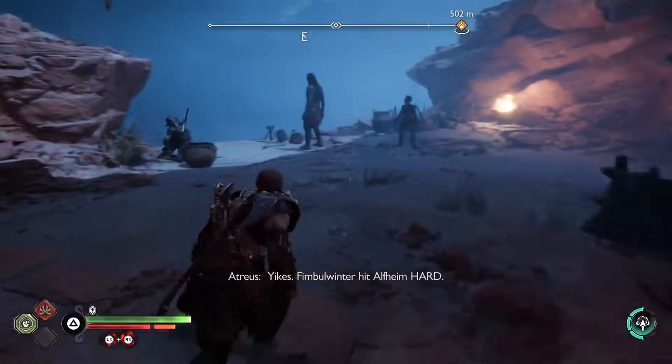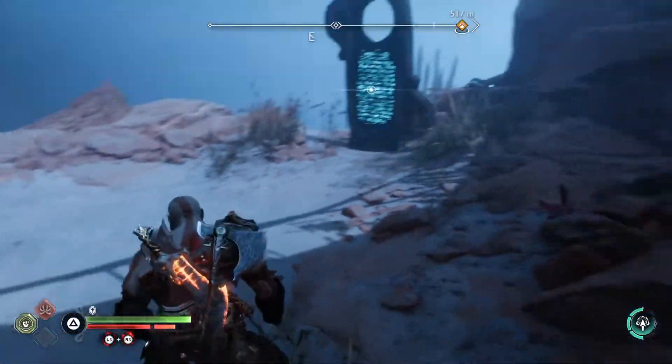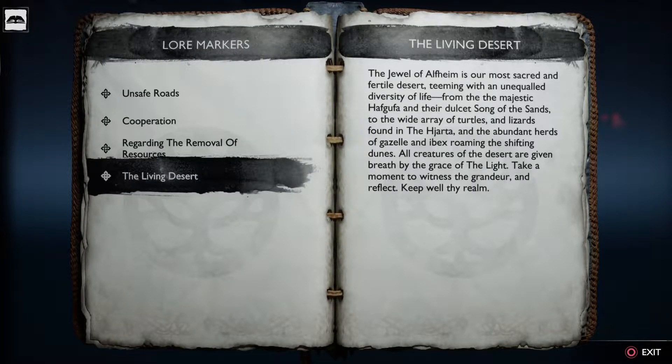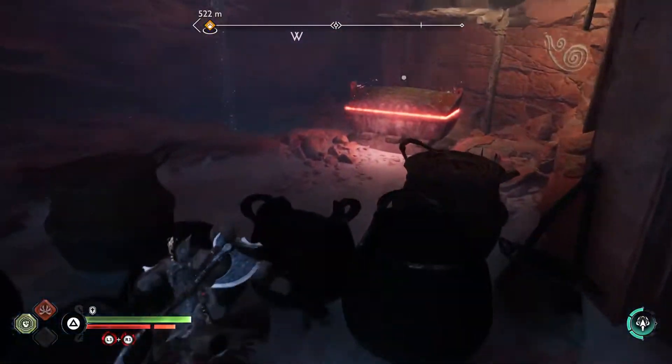Yikes, the Fimbulwinter hit Alfheim hard. No - storms have plagued Alfheim's deserts long before. A living desert! The living desert - the jewel of Alfheim - is our most secret and fertile land, teeming with an unequal diversity of life, from the majestic Hafgufa and their dulcet song of the sands to the wide array of turtles and lizards and the abundant herds of gazelle and ibex roaming the shifting dunes. All creatures of the desert are given breath by the grace of the light. Take a moment to witness the grandeur and reflect.